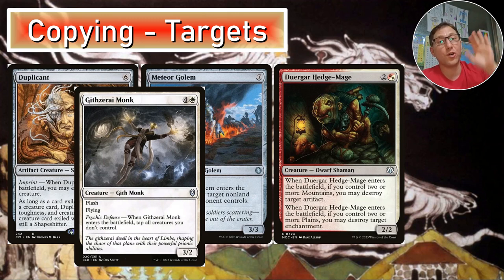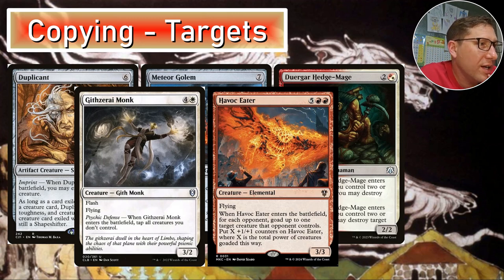Tapping down everyone's board every turn over and over until the game ends, which won't take very long. Havoc Eater — seven five red red for a 3/3, cheat him in — flying — when he enters the battlefield, for each opponent goad up to one creature they control, then put X +1/+1 counters on Havoc Eater where X is the total power of the creatures goaded. This is removal with extra steps — the creatures can't block, have to attack, and you get +1/+1 counters out of it.